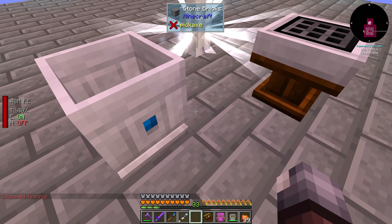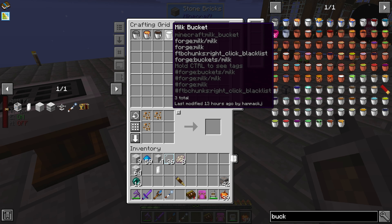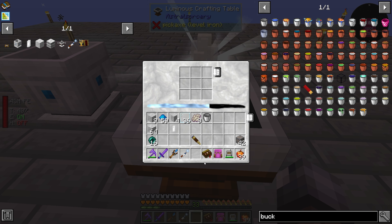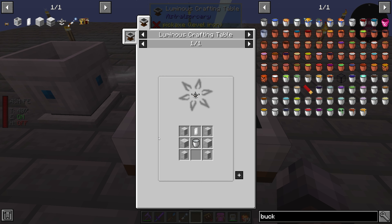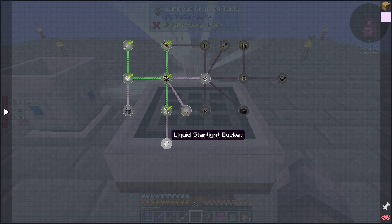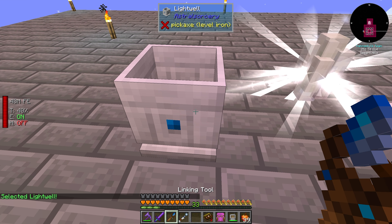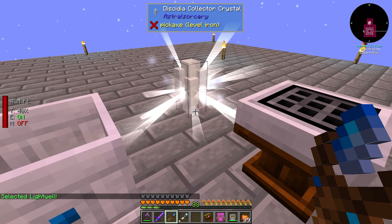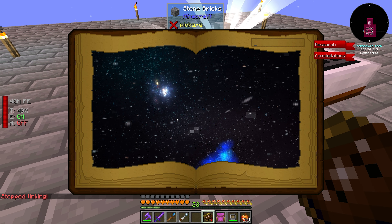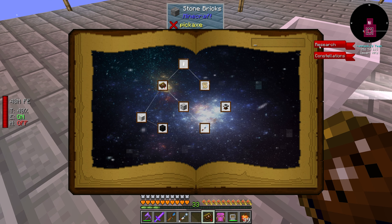We need a bucket because we're supposed to be able to get liquid starlight out of this thing. We have a very limited time to craft the next things. We need the bucket of starlight before we can do that. That doesn't do anything - select light well. Let's look in this book. We already did those ones - go back to research, exploration. Crystals are receptive to starlight - that's a special channeling container gathering starlight.